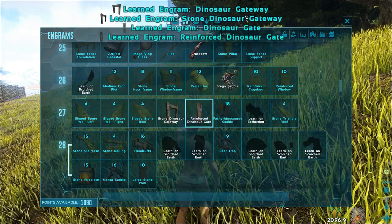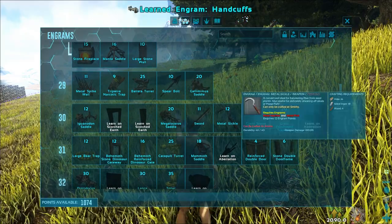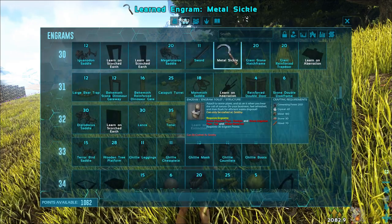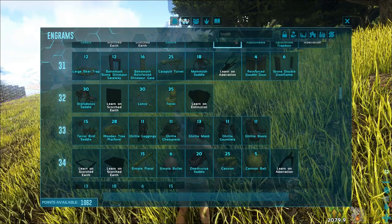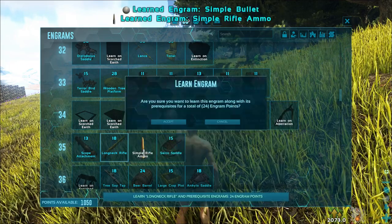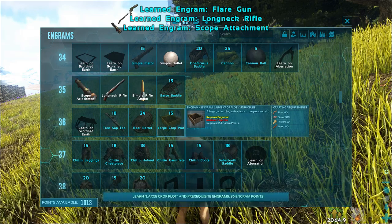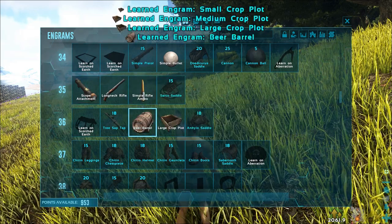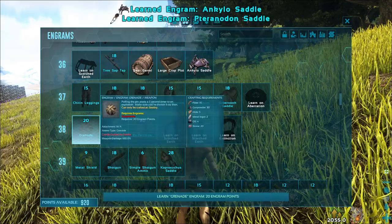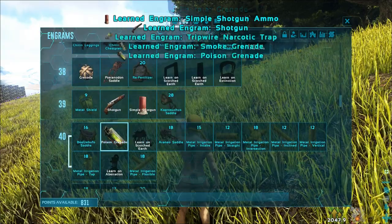Gateway, gate, handcuffs — this is a cool and funny one. Sickle. Toilet — I will show you a good thing with the toilet in another video. Bullets, rifle, rifle bullets, scope. Large crop plot to plant egg plants. Beer barrel. Ankylo to farm metal. Pteranodon saddle. Grenades. Shotgun ammo. Shotgun. Poison grenade — to knock out enemies.